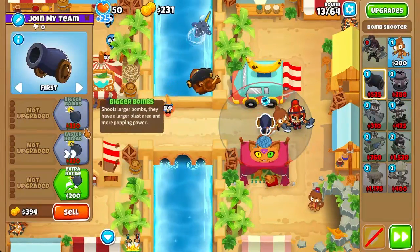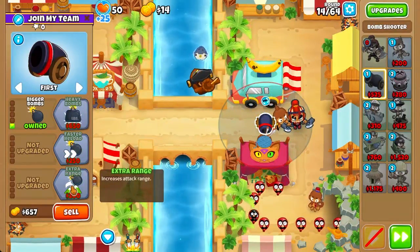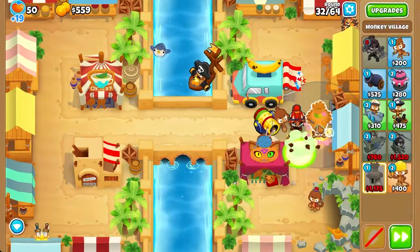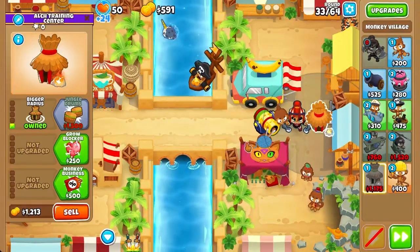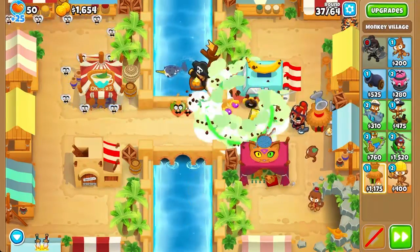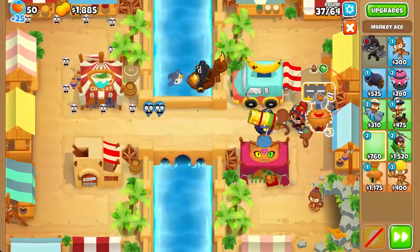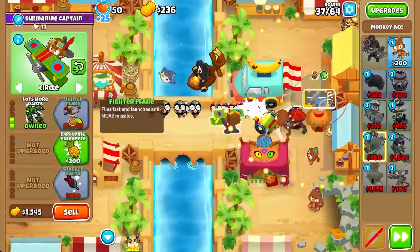We'll get a 0-2-2 bolt, then a 2-0-4 bomb shooter so we can deal with bloons easily. Next we're going to place down a village right here and get a 1-2-0 village so we can give our bomb shooter camo detection.